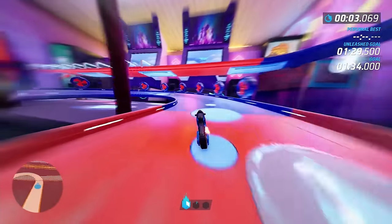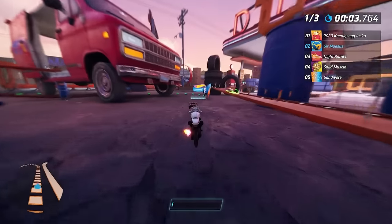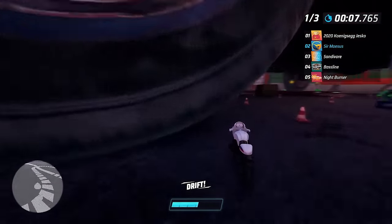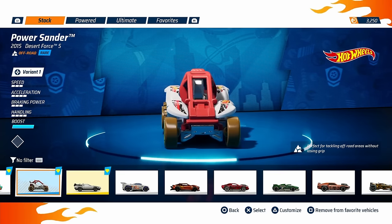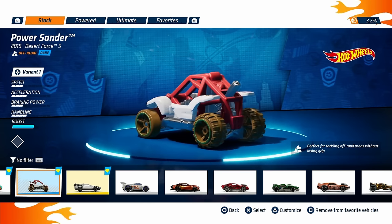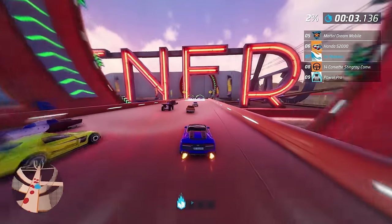Interestingly, Hot Wheels Unleashed 2 introduces two entirely new vehicle types: ATVs and bikes. Bikes, while a cool addition, feel a little too wonky — they drift the same as normal cars, which is quite odd, and the hitboxes don't jive with bumps at all. ATVs, on the other hand, are somehow ludicrously fast for absolutely no reason whatsoever. Why is the ridiculous-looking Power Sander faster than 90% of the cars in the game? Well, I guess the fastest car in the previous game was a hot dog, so it's not that surprising.